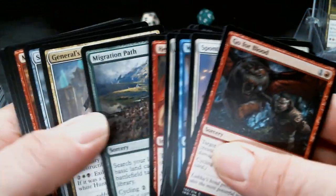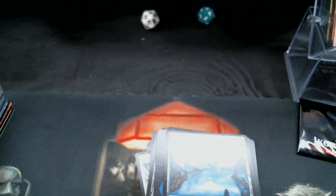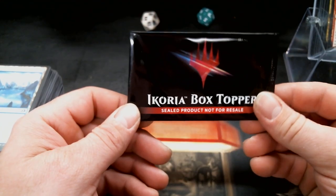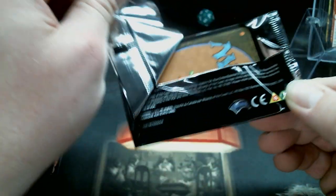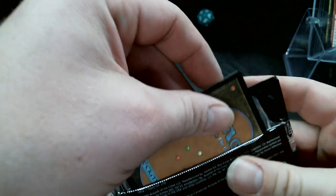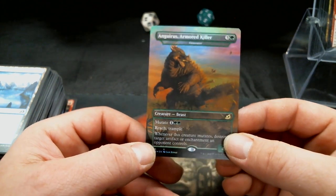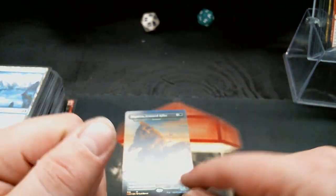It's probably not gonna be any better than what we had. Migration Path and a Mythos of Vadrok. Okay, so that is our last booster box. I do appreciate y'all watching. The box topper — here at the 15 minute mark — we're super scared about that corner. Come on. We have the exact same one as the last box. Huh. That's super weird but okay.